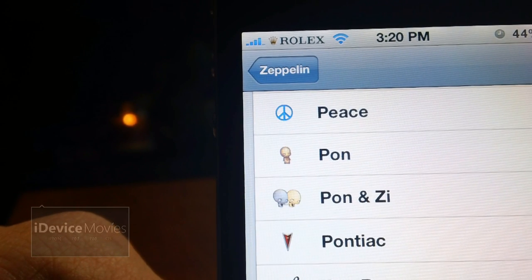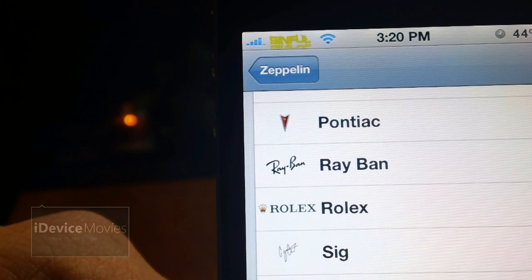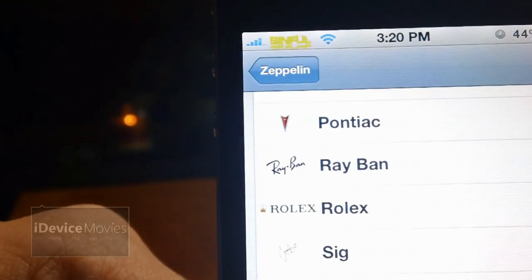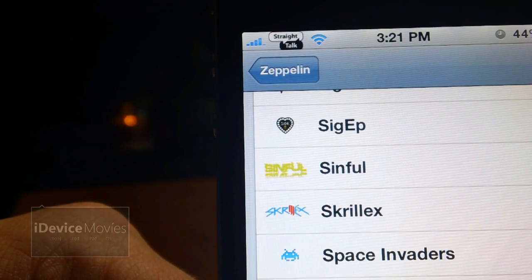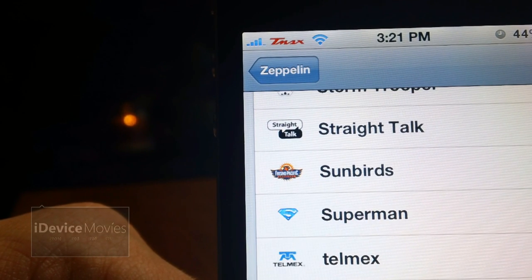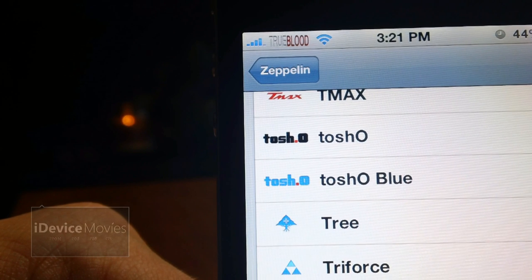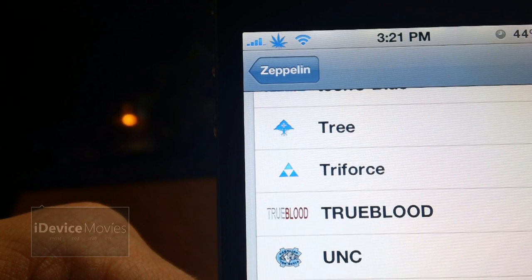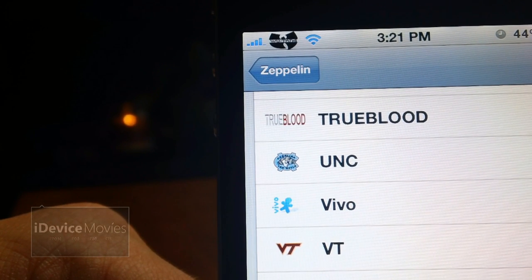Finishing Zeppelin's Requests: Rolex, Sig, Sig Version 2, Sig EP, Sinful — it's the Sinful logo for Sinful iPhone Repo — Skrillex, which is one of the main reasons I got this pack, SSKB, Straight Talk, SunBirds, Telmex, Tego, Tmax, Tosho and in blue, True Blood, UNC, Vivo, VT, Weeds, Wind, Wu-Tang Clan, and last is Z.